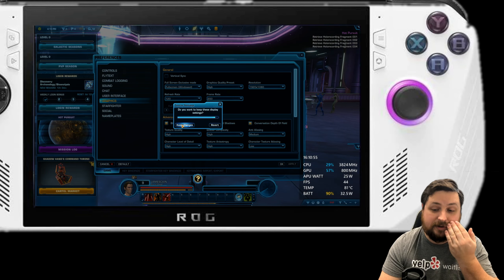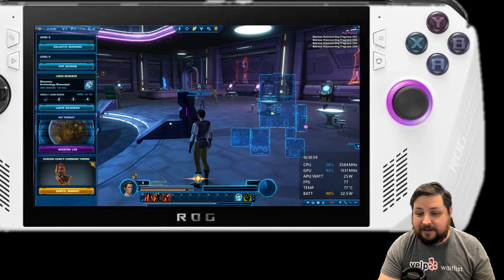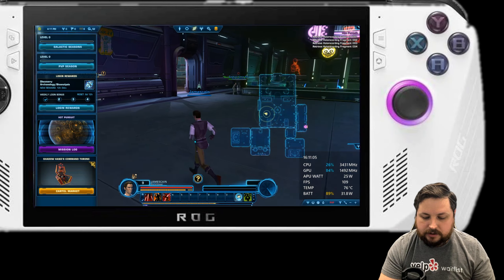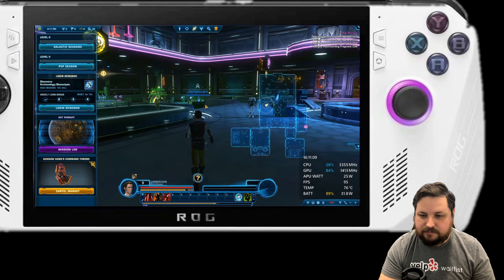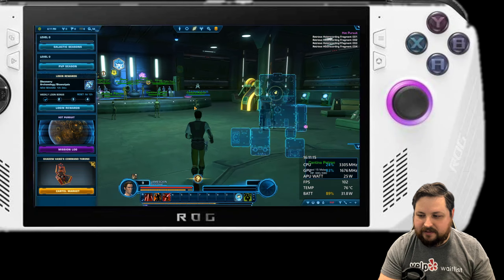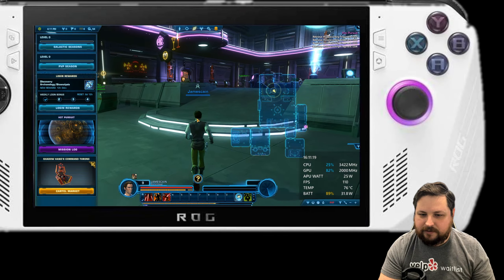From what I was looking into, very low is something you want to stay away from, but we're going to test it and see if we can get a profile working — not only for performance mode, but also for silent mode at 9 to 10 watts. It's just incredible that you can play a game at that little power. You can see we're at 25 watts going to the GPU.